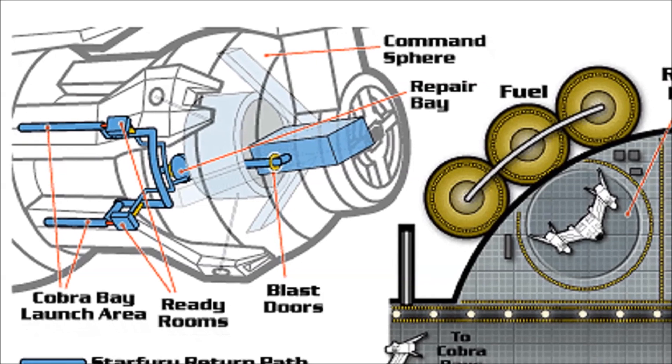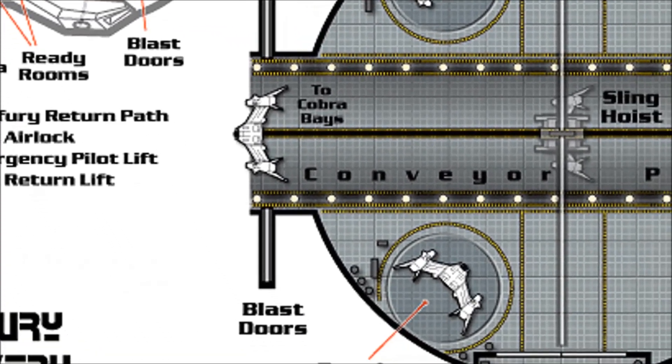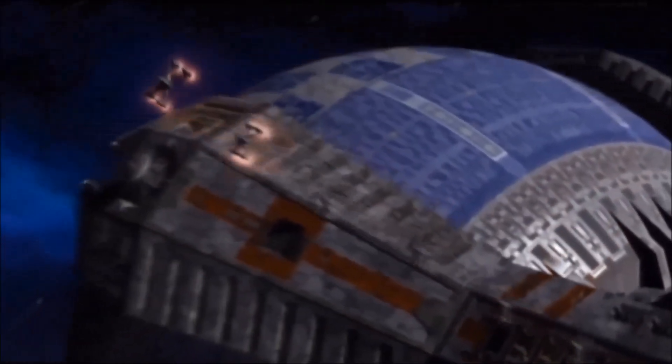Starfuries are frequently launched from housings known as Cobra Bays. These bays use the centrifugal force of a ship or station's artificial gravity ring to drop the Starfuries from their launch cradles, slinging them outward from the bay at high speed without the need for magnetic catapults. This allows a wing of Starfuries to be quickly deployed to respond to a developing situation.